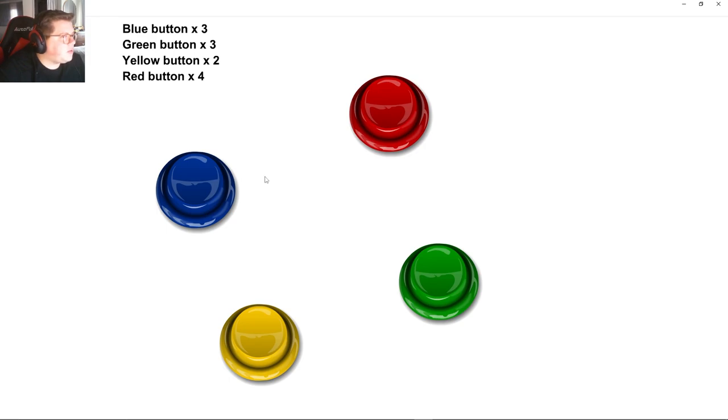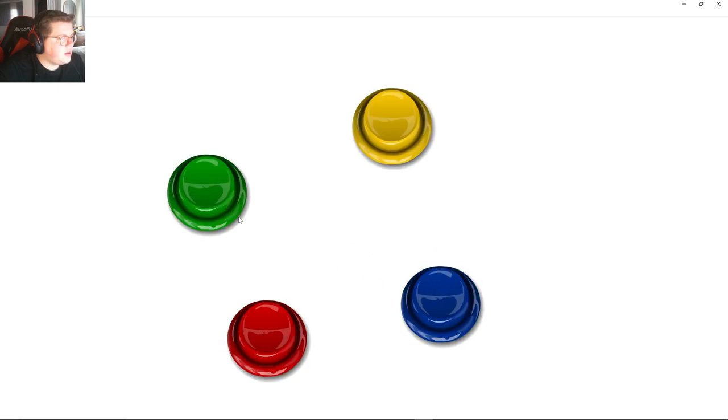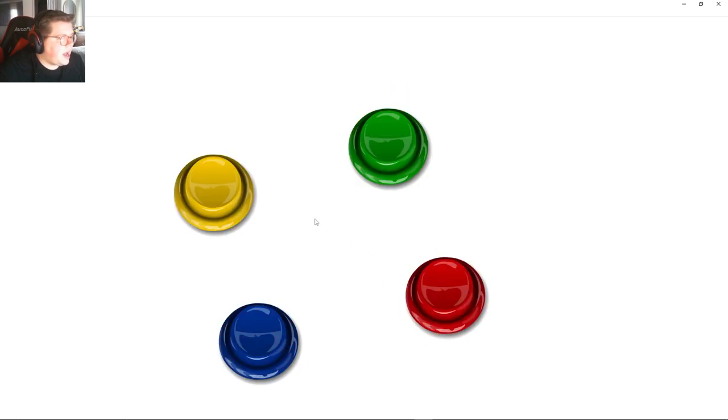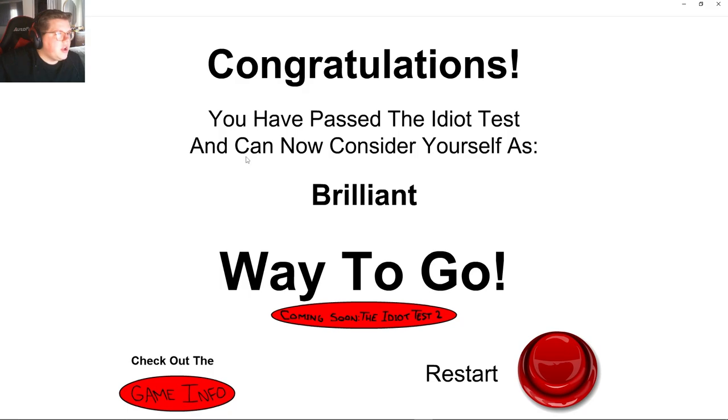So, bgyr, bgyr, bgyr — three, three, two, four. B, G, Y, 1-2-3-4. Congrats, you have passed the idiot test and you can now consider yourself as brilliant. Way to go.